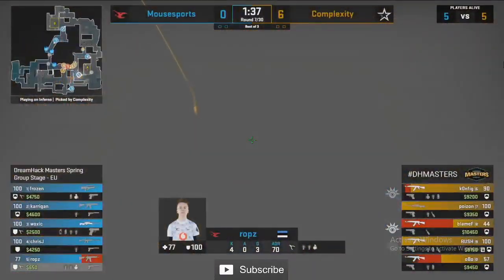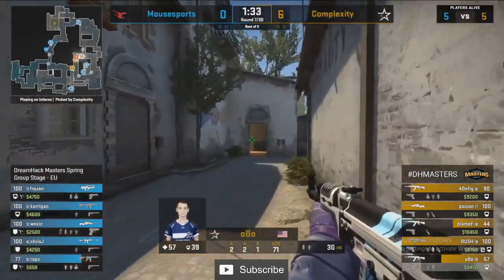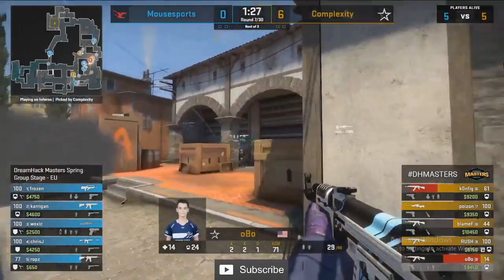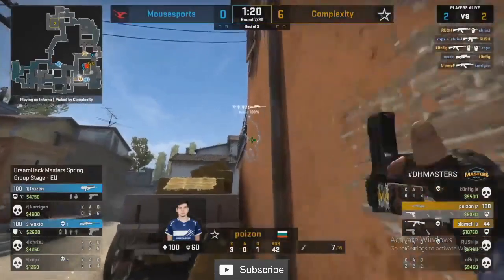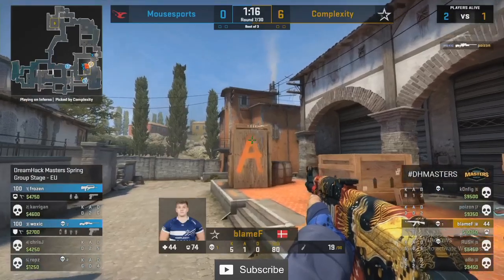That nade does a lot of damage into top mid but Robson's got to get out of there — he realized what's coming his way. Complexity have really kicked this round up a notch. Among all of this Woxic got aggressive into the apartment, Frozen pushed down the bottom of mid. Mouse Sports know what's coming their way but it's not helped them in the grand scheme.